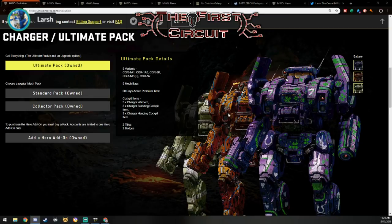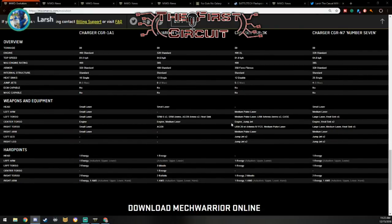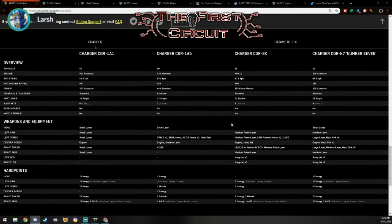Going back to the Charger, the two I really didn't try a whole lot yet are the 1A5 and the 3K, which are the ballistic and missile variants. When it comes to IS mechs, I prefer ballistic and missile over the clan variants. The 1A5 I've made like a mini Atlas, and the 3K I wound up putting two medium pulse and an MRM 40. It's fairly fun to use.